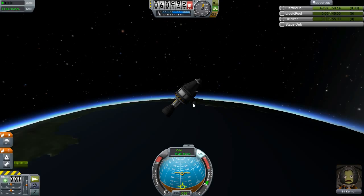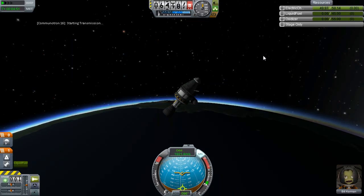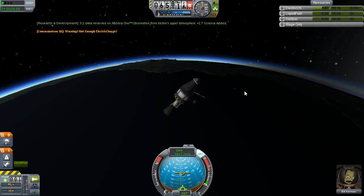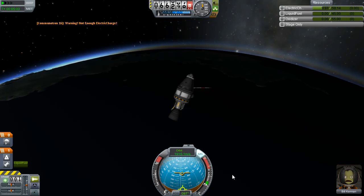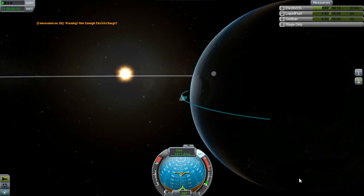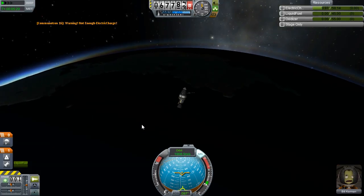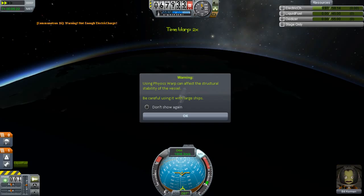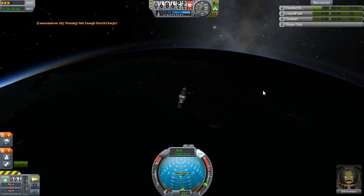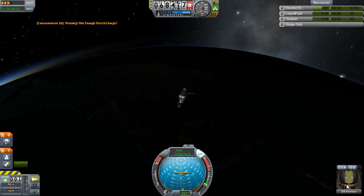Looks like we don't get to orbit today. Let's see if we can send one last transmission about our Mystery Goo. Not enough electrical charge — oh well. Bill, you won't make it to orbit, but you'll make it the furthest around Kerbin that any of our Kerbinauts have been. Let's speed this up. Maybe that's what happened — my ship sped up too much and I lost structural integrity and the parachute fell apart. Bill, if that happens again I apologize.